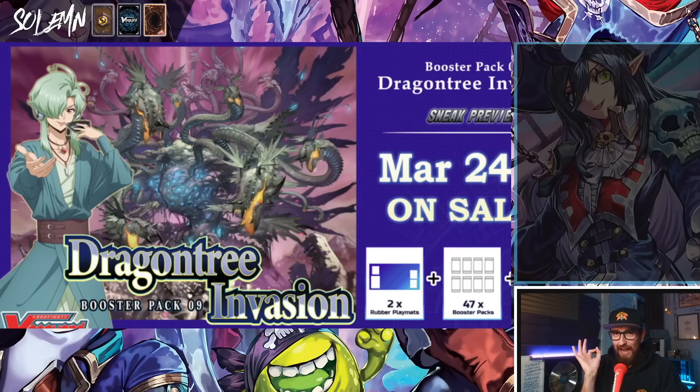Now finally we have the reason I wanted to make this video in the first place. I know it's petty and kind of cringe — I should be doing the news regardless. But then they dropped this photo. Dragon Tree Invasion booster pack 9 — we already had that one image and I thought it looked a bit darker, but look at this art. This is the most edgy Vanguard art I have seen in so damn long. Back in G we had some really cool edge and I was a big fan of that.